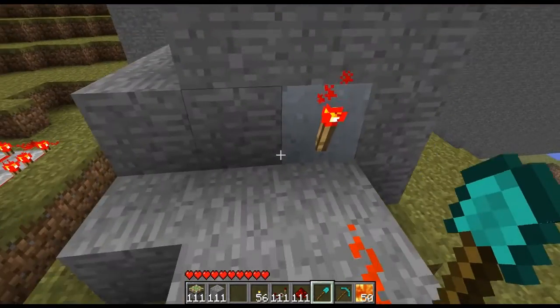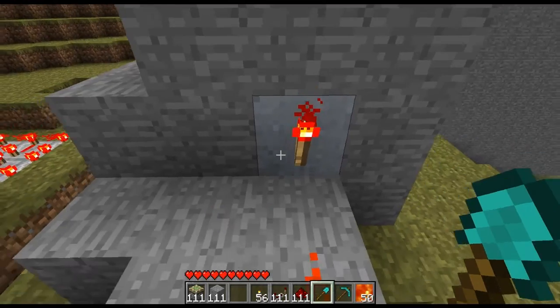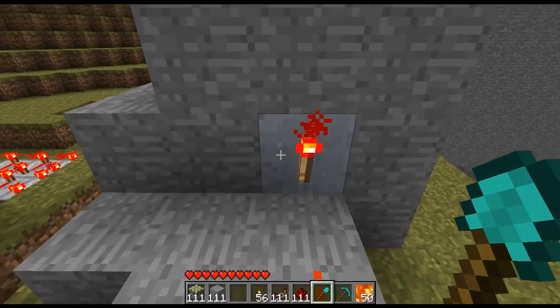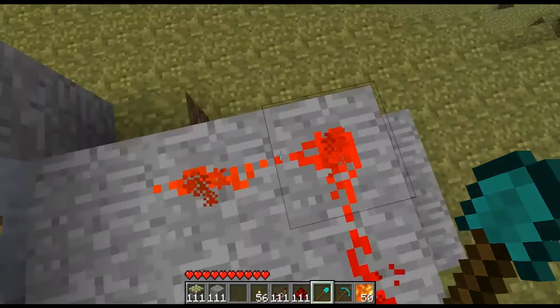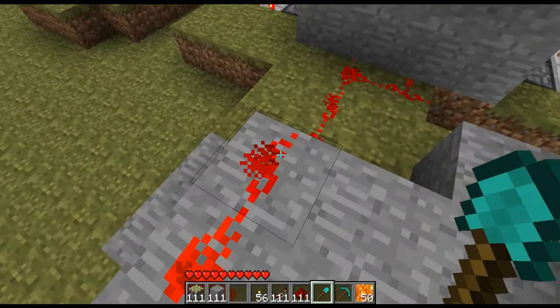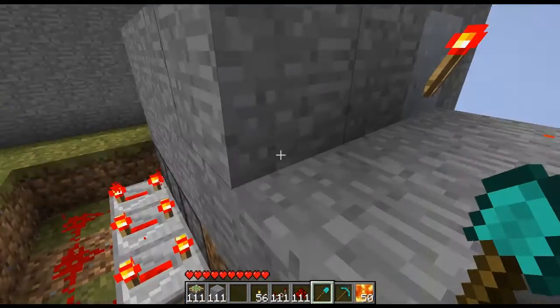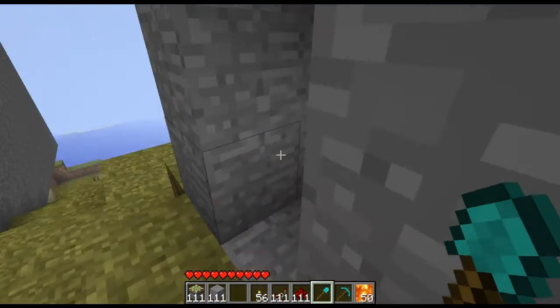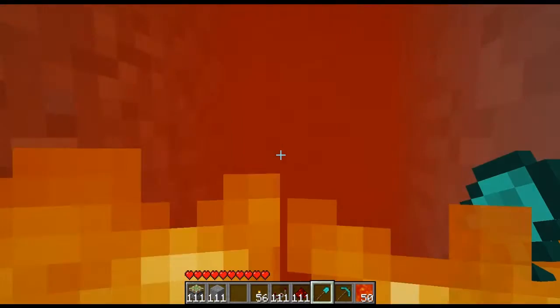Before I actually break that block, the way it works is: since that block is obstructing the chest, to get into the chest you have to break this block, which knocks this torch off, which stops sending a current through here, which is holding the floor out beneath you. So let's just give an example — and then you die.